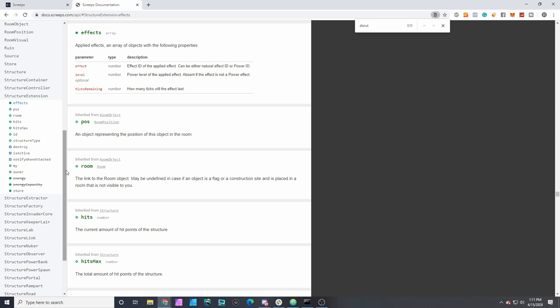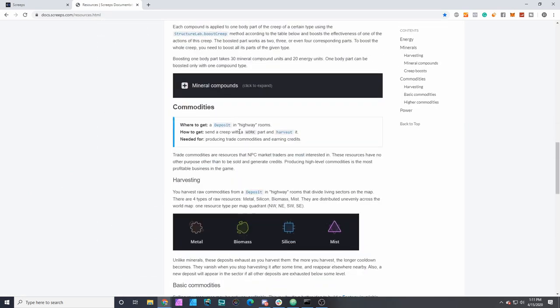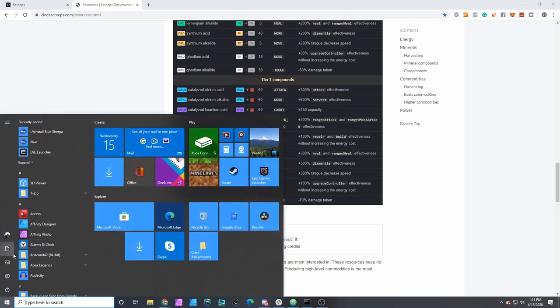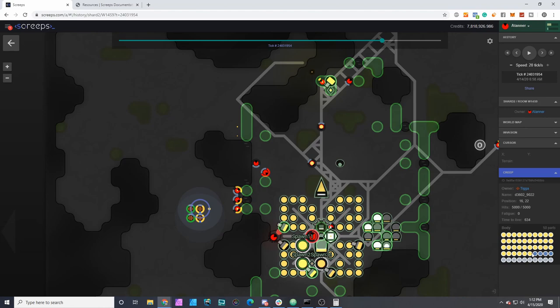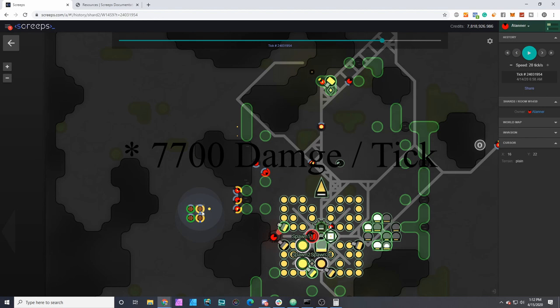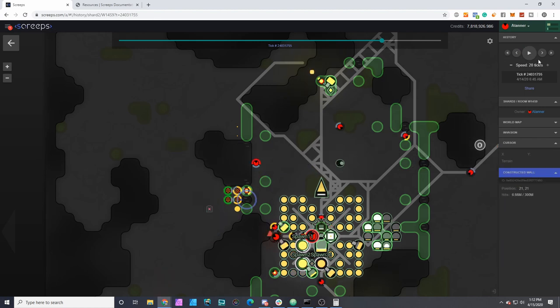Let me confirm that — the T3 mineral compound gives 300% dismantle effectiveness, so a total of 400%. Looking at the article on resources: 100 times four times the number of parts per creep. It looks like he has 36 parts, which is pretty devastating since he has two of them — that's 30,000 damage, about 20,000 per two ticks.